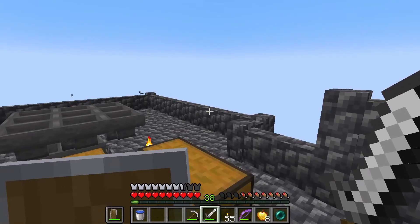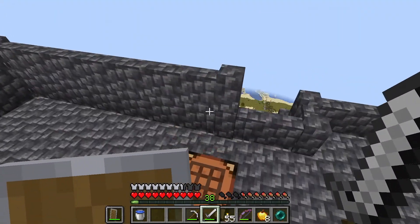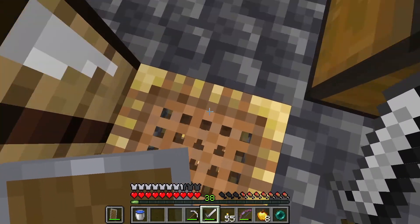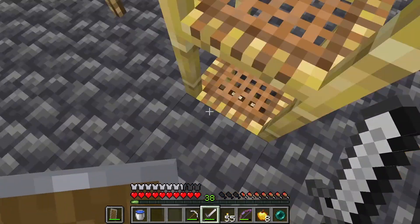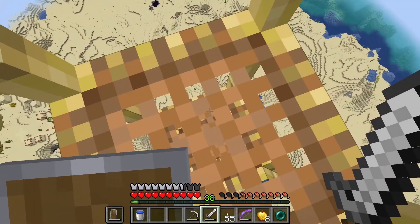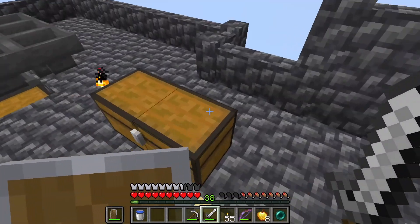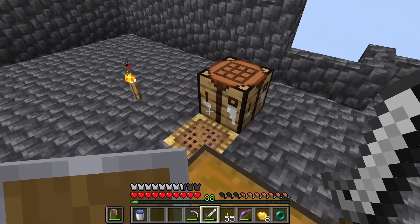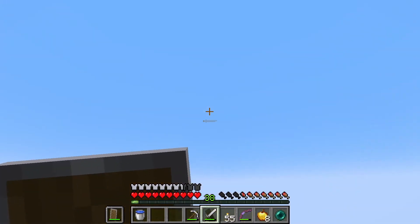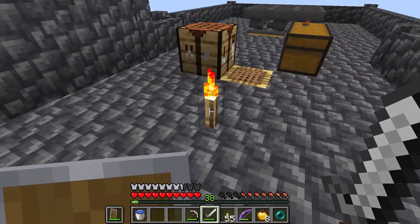Alrighty, so it is finally time to make our mob grinder. So we are up at Y221 here, nothing super specific. So if you have two stacks of scaffolding and just keep spamming it at the bottom, eventually that'll build up to 128 blocks, which is how high you need to be above the ground to make sure that mobs won't spawn below and affect your spawn rates up here. So that's just a quick little easy trick to get up there.